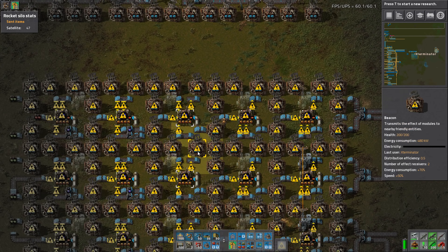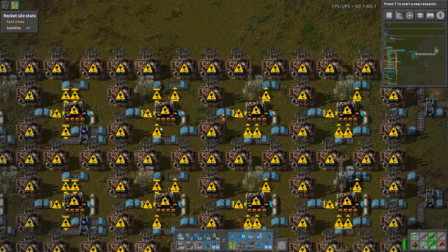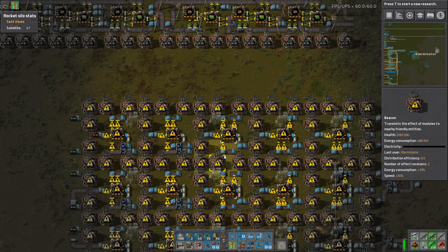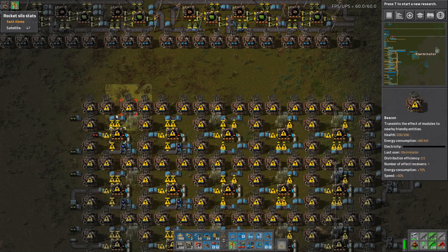We can put down another partial stamp — we need to change it a little bit here and there. I did test this in creative mode just now to make sure it actually works, because I was worried about green circuits being supplied enough. Mathematically, it's really nice: with 12 beacons like this, two blue belts of green circuits exactly supplies five machines making blue circuits at this speed.